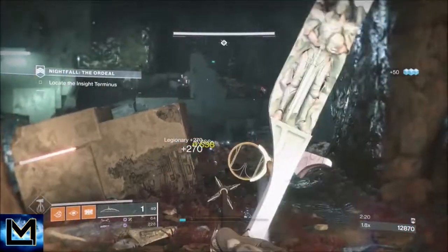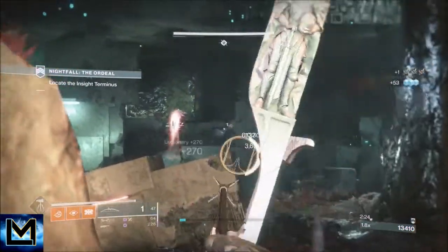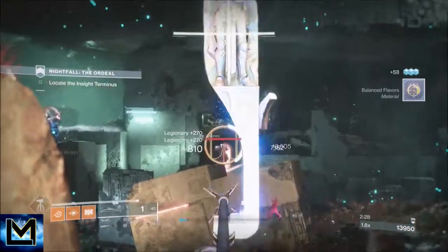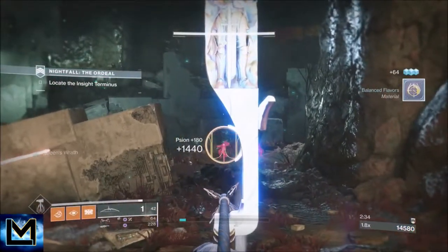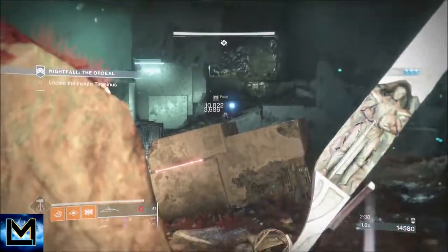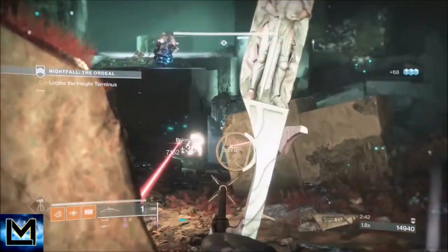The Wish Ender is super good at DPS but it's not the most accurate bow I've ever used. Just work your way through these ads and then when you get to this champion over to our left, we're going to attack him from a very specific place. That's how we're going to do this part - it shouldn't be too difficult.